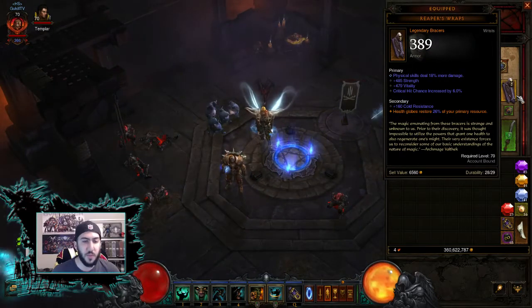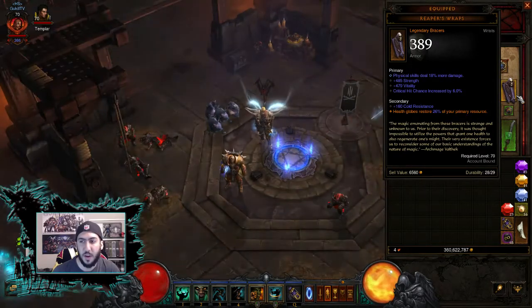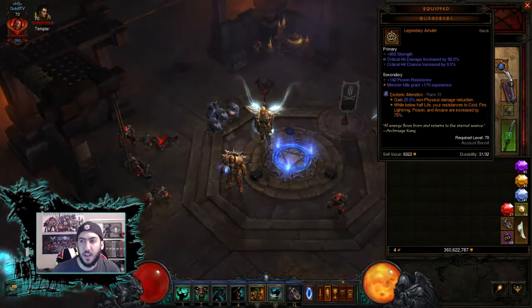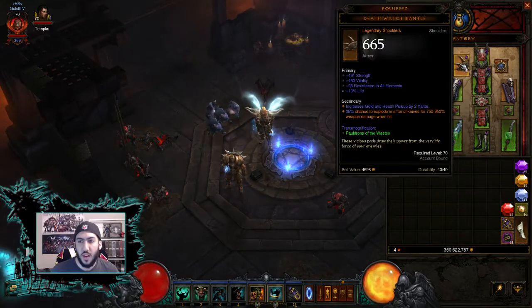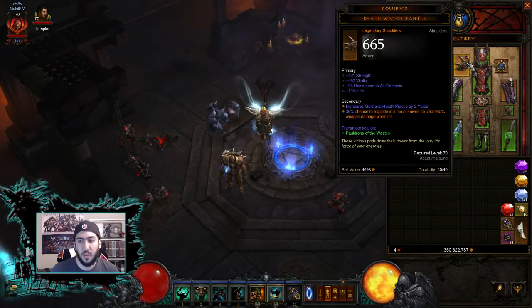The bracers I use for this build — there are a couple different ways you can go — but just so you don't have to think about Fury management, I use Reaper's Wraps. You spawn a ton of health globes by killing things so fast, which leaves you at permanently 100% Fury. The bonus on Reaper's Wraps is your health globes restore 26% of your primary resource. The amulet isn't particular — just having basic strength, crit damage, crit hit chance, and a socket for gems. For shoulders, you can go a bunch of different ways: Death Watch Mantle, Pauldrons of the Skeleton King, Profane Pauldrons. I like to use this one because it has a 35% chance to explode in a fan of knives for 750–950% weapon damage, which is great added AoE for clearing rifts.